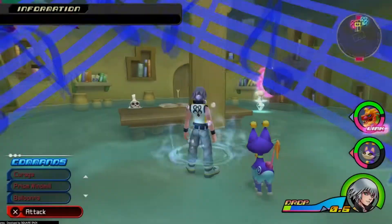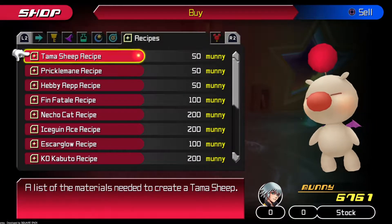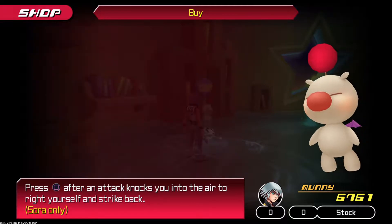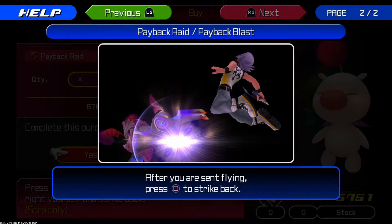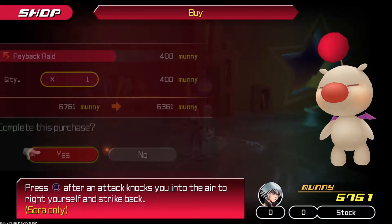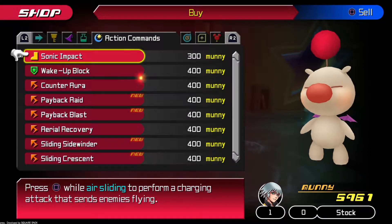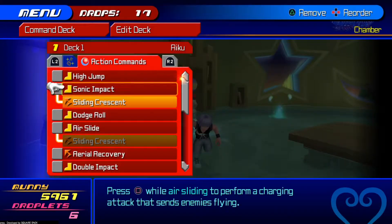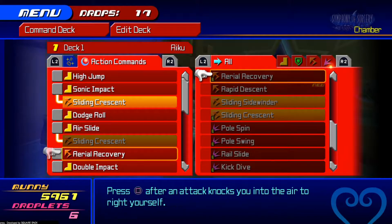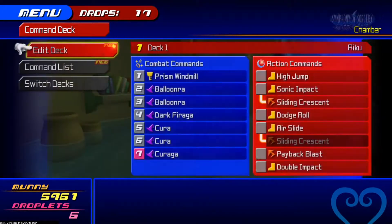I hate that boss, but we don't have to deal with him in Riku's story because we saw that Sora already destroyed him. Let's have a quick look and see if we can buy anything. Oh, Payback Raid — that sounds pretty cool. Payback Raid and Payback Blast are counter-attacks you can use after an enemy sends you flying; press square to strike back. This one's Riku only, this one's Sora only. Let's quickly equip it — I have to take Aerial Recovery off because this is basically Aerial Recovery plus a counter-attack. We'll put Rapid Descent on.